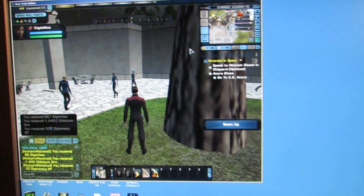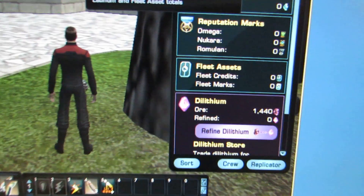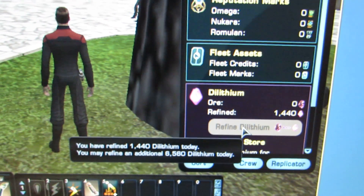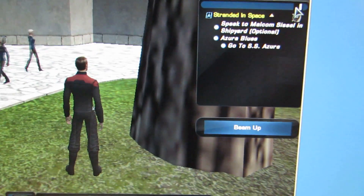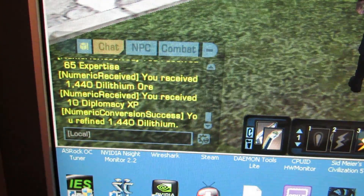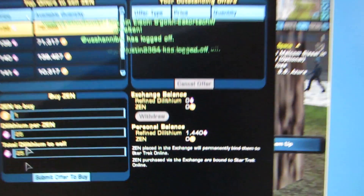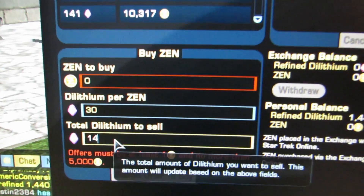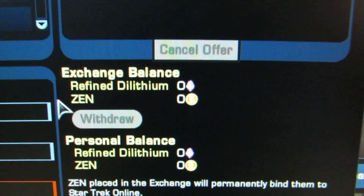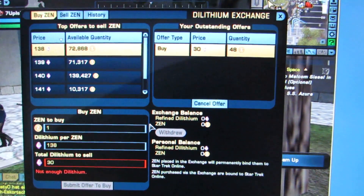Now it's gonna transfer the dilithium — first it's gonna refine it, and then it's gonna transfer it to the exchange, which is like a shared repository between captains. Magically enough it will stay up there. Just watch — it's gonna open the dilithium exchange. This is a smart nickel check here — 30. That is a perfect match. Boom, everything — there you go.